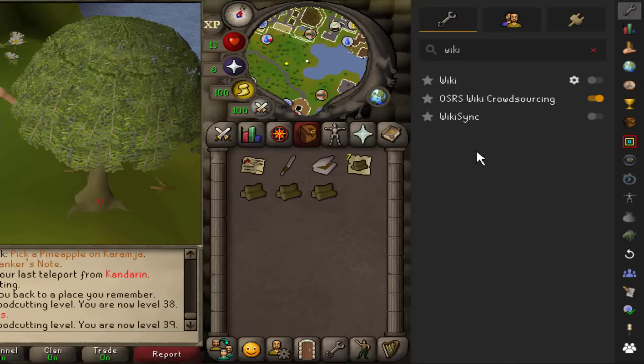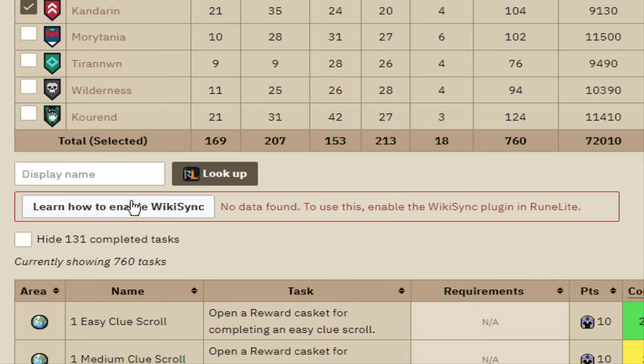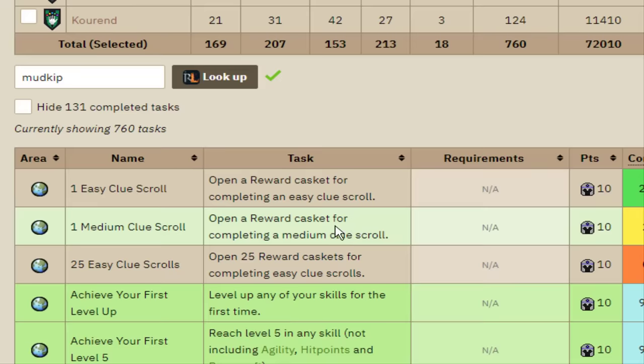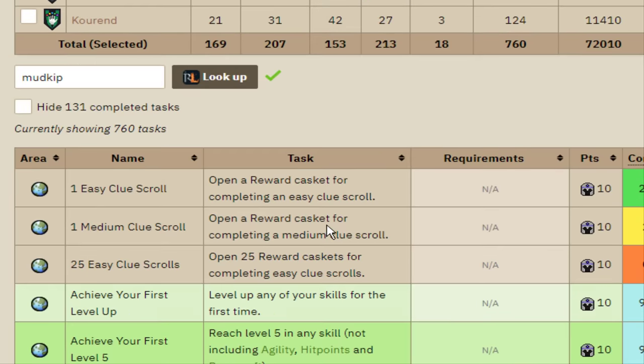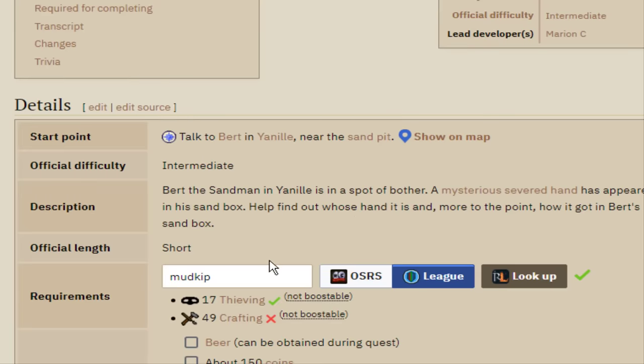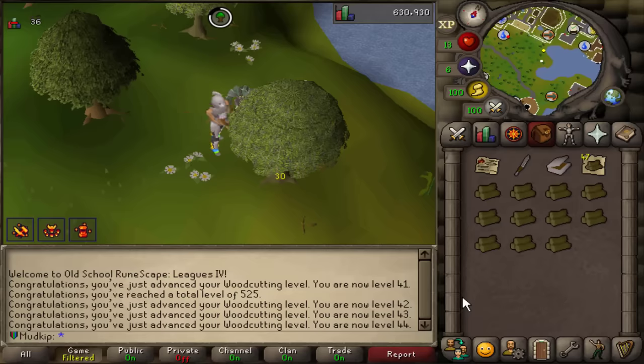One more thing before we wrap up: wiki sync. You can find it in the plugin hub if you don't already have it. If you turn on the wiki sync plugin, it'll sync you to the wiki. Go to the wiki, type in your username, do a lookup, and it'll show the tasks you have done — it auto-checks them off as you go. You can hide the ones you've completed, and on specific quest pages it'll tell you if you have the requirements. I'll link in the description both the official OSRS wiki page for Trailblazer and the official OSRS leagues Discord — both are extremely valuable sources of information.